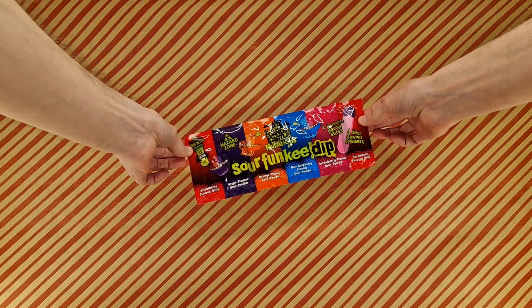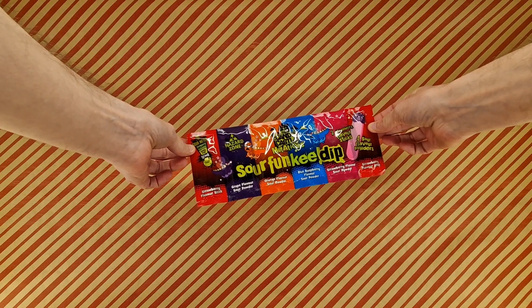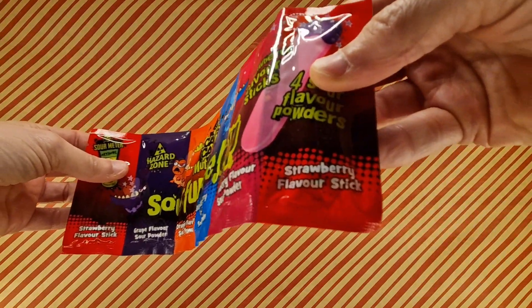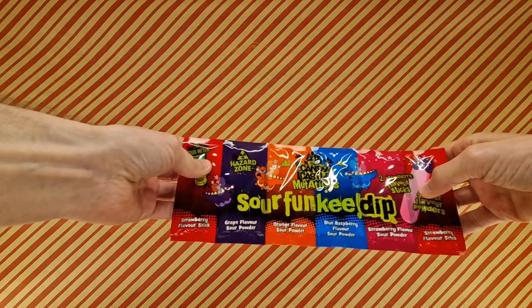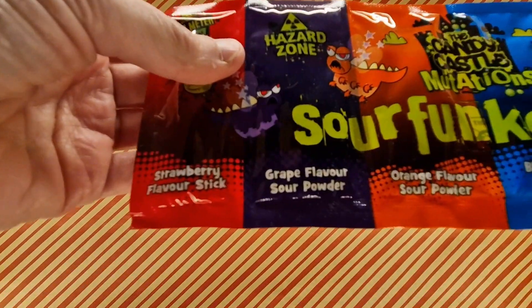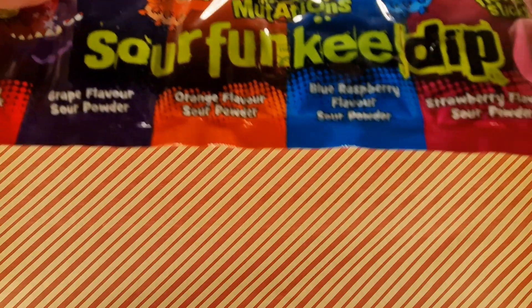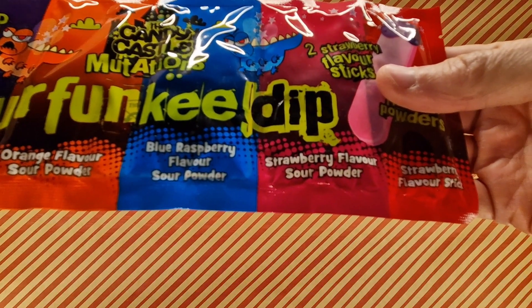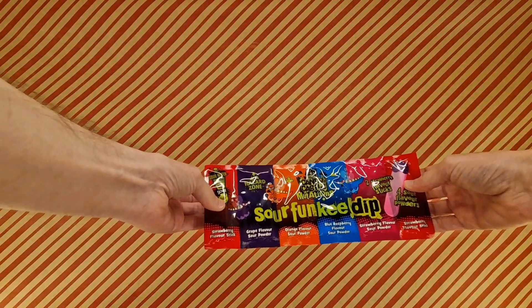So the Candy Castle Mutations Sour Funky Dip. There are two dippers, they're both strawberry and strawberry. But then the powders are grape, orange, blue raspberry and strawberry. Why is it not raspberry? Anyway, so that's what we got.